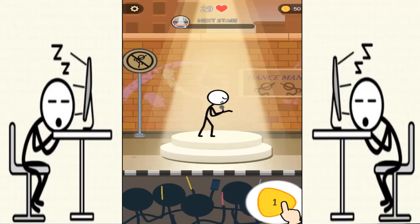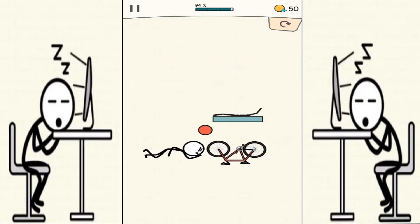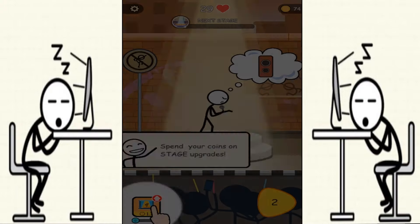Hello everyone, welcome back to Purple Games and we are playing Hello Star, a new puzzle skill game. Let's start with stage 1. What we have to do is draw a line and Jimmy should fall and hit that guy over here. Let's start — here we go, perfect shot!